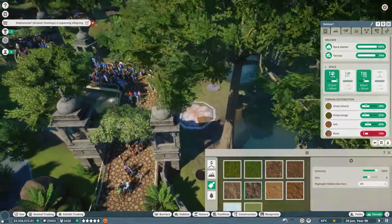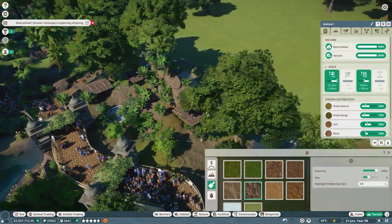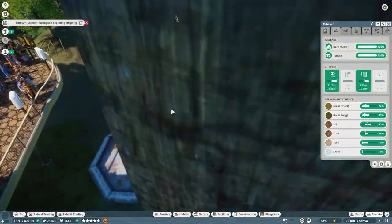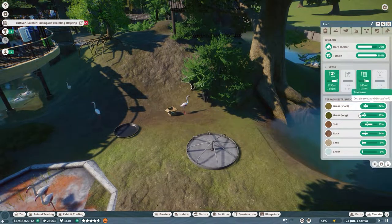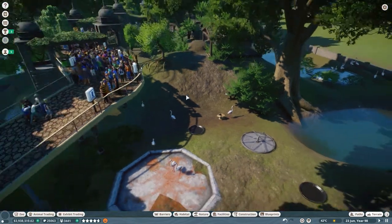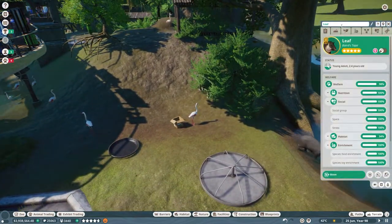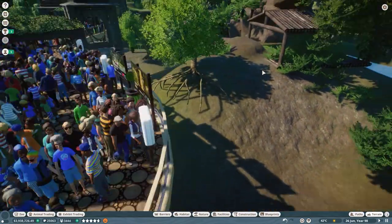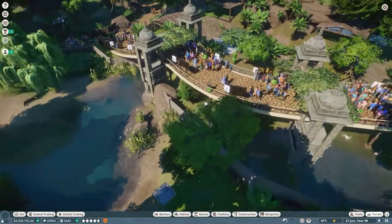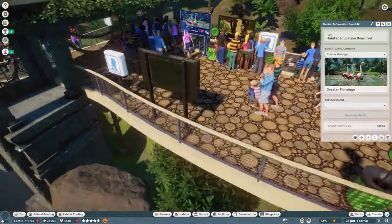We're adding a bit of rock for the flamingos. Let's check on the tapirs — there's a tapir here. We fixed it, everybody's good. We need to mark the tapirs properly. Leaf and Splodge are already set. We fixed everything — we still have tapirs and we still have flamingos, so the education boards are still correct.